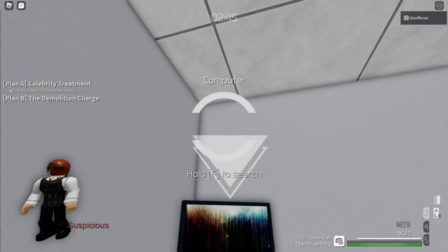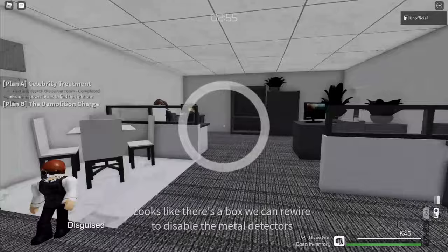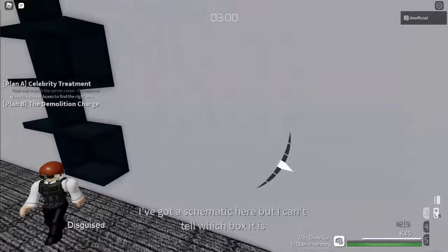Welcome to the Withdrawal Legend Stealth Guide. This is kind of a weird mission because the Thief, Hacker, and Engineer classes are all useful, but you can only have two. The recommended class for this mission is the Technician, so I'll talk more about other classes later.